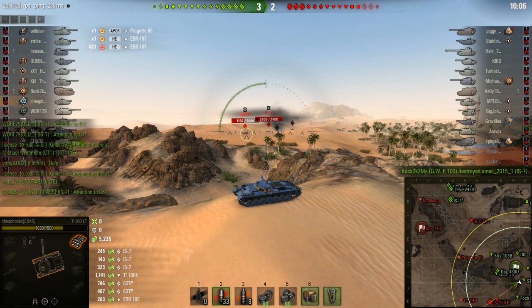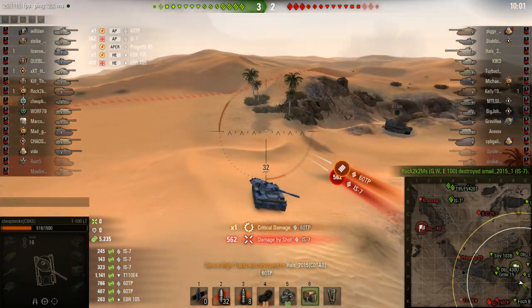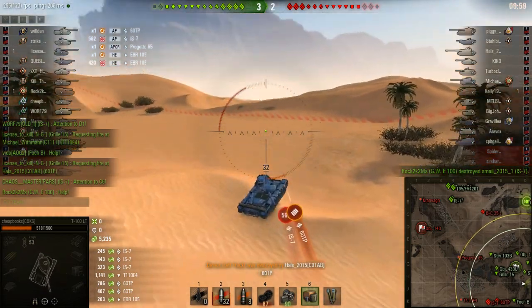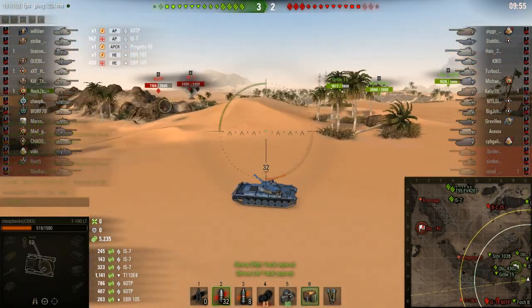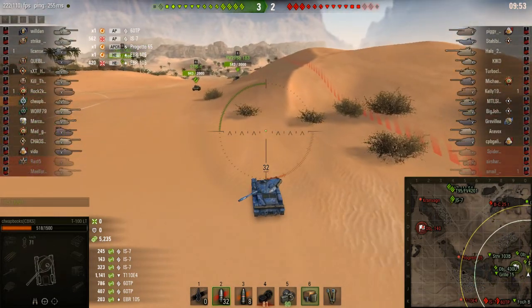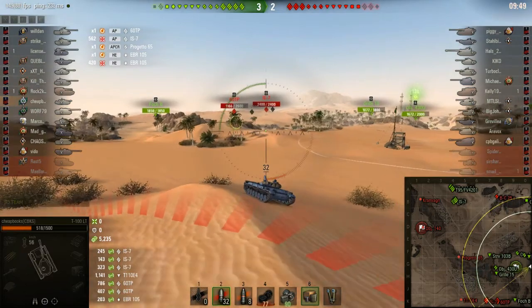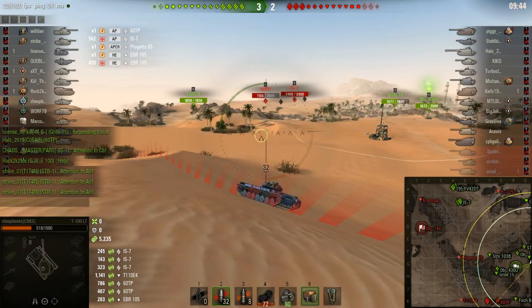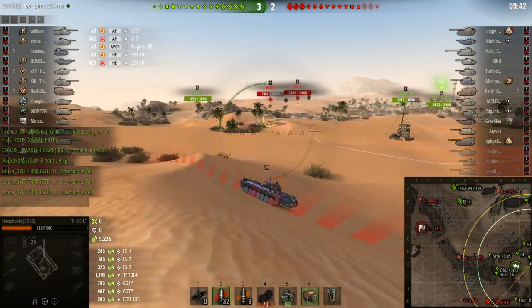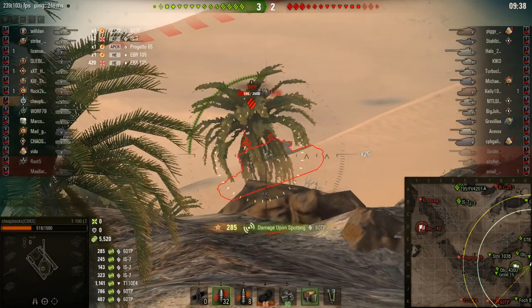When they advance, that's a sign that you might get spotted. That 60TP probably spotted me as he advanced. But because I have lots of hit points, I really don't care too much. There's a Bat Chat 25T up in the north — he's going to advance through. It's going to be a mistake for him because my whole entire team is going to go after him. He is going to make it through and we're going to help take him out of the game.